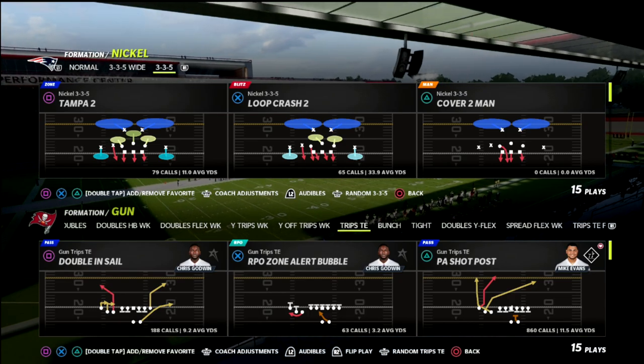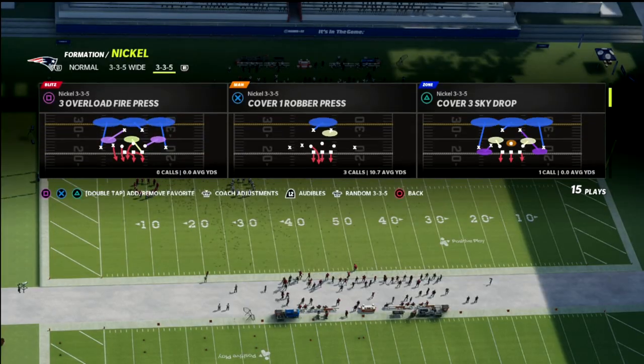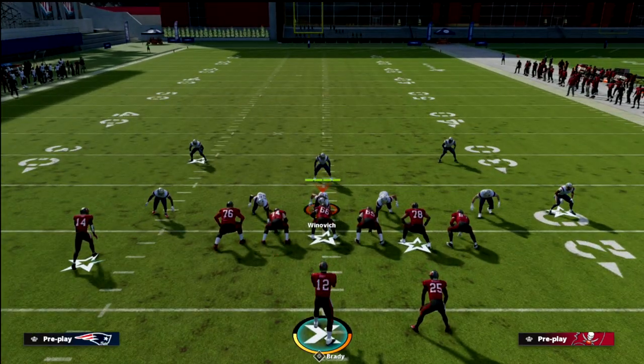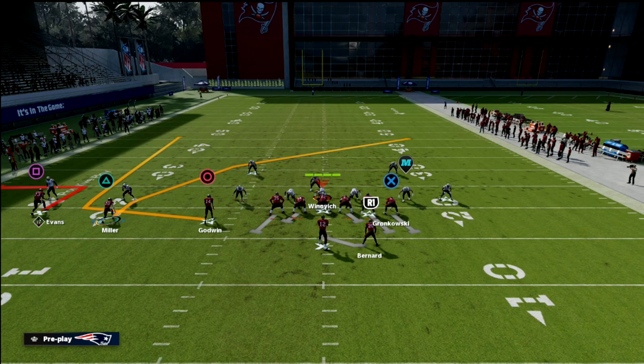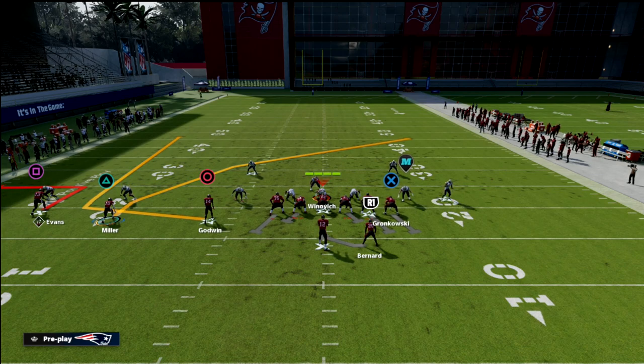Defensively, let's set up a double flat Mike blitz — the standard meta. They've got two hard flats on the outsides and a user in the middle of the field. The way I like to run this concept is to put an out route on our number one receiver in the trips — Mike Evans. With Scotty Miller, you can do a lot of different things, but I personally like to motion Scotty Miller to the right side of the formation.